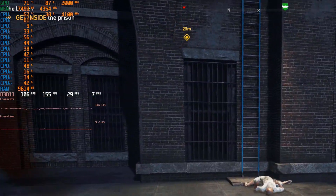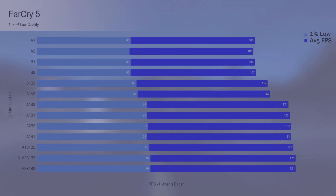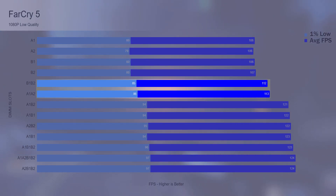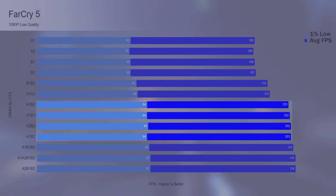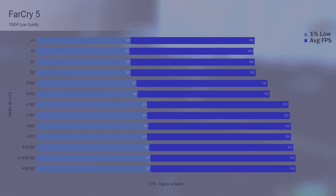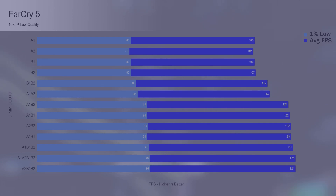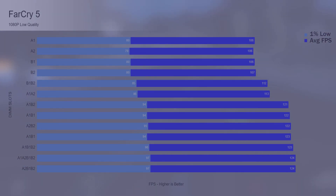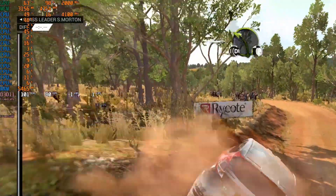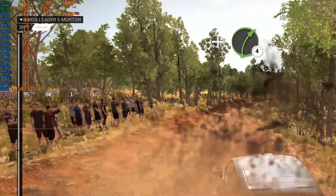Starting in Far Cry 5 at the low preset, the results were as expected. The one 8 gig DIMM was the slowest. Two 8 gig DIMMs running in single channel were slightly faster. Two 8 gig DIMMs in dual channel were again slightly faster. Three or four DIMMs were pretty much within the margin of error of the two 8 gig DIMMs in dual channel. Call this a proof of concept — some games may not have such a gap between single and dual channel, but the opposite may be true as well. It all depends on the title.